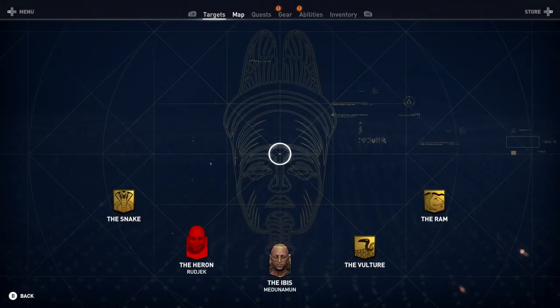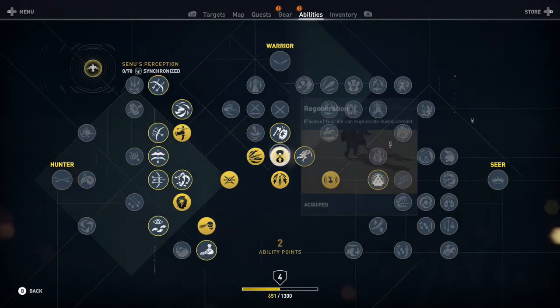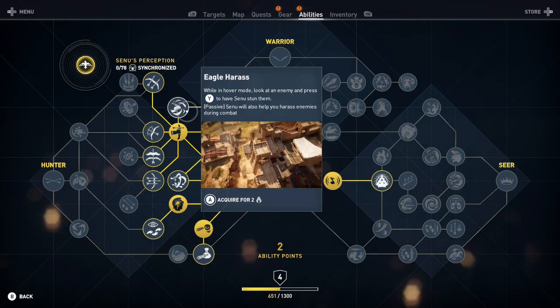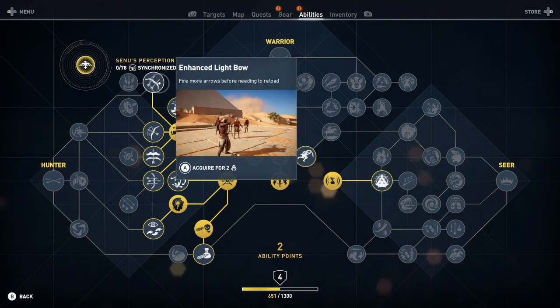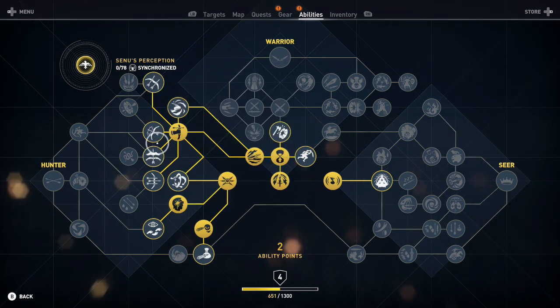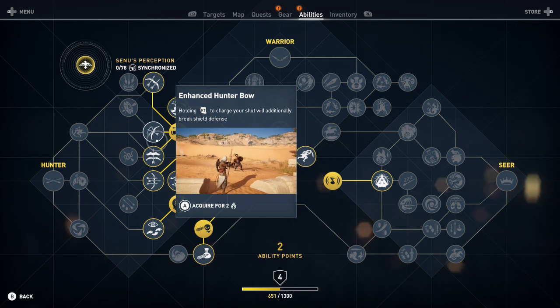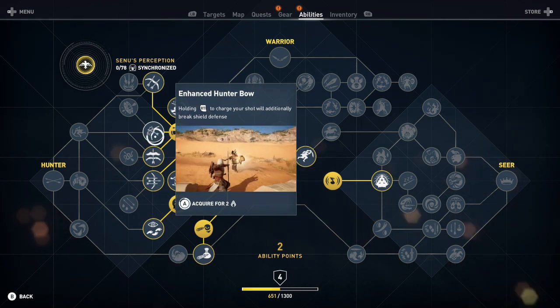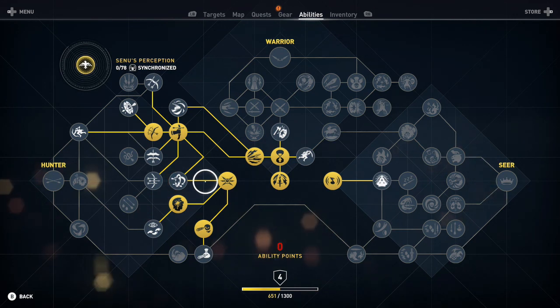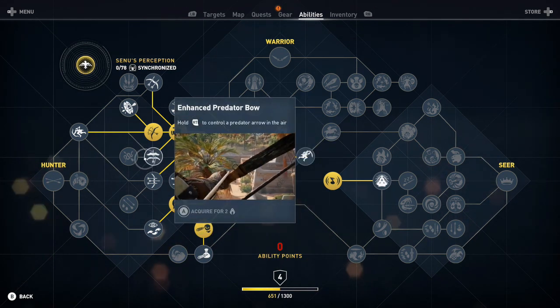I've got two ability points so we'll spend these. Eagle Harass or Enhanced Light Bow — fire more arrows before needing to reload. And Hunter's Bow — oh, you can charge a shot, that is a good one. We'll get the charge shot for the Hunter's Bow. I like using the Hunter's Bow, it's the more all-round one.